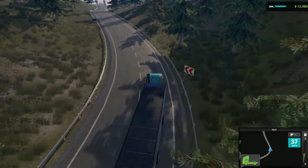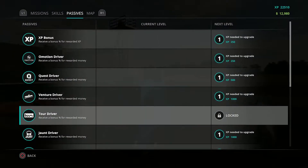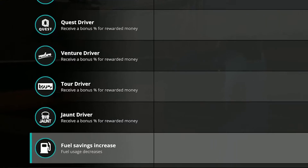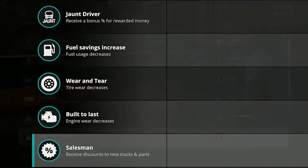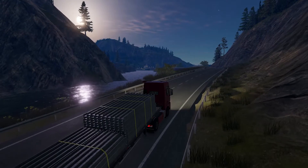You also gain the ability to upgrade different passives with experience. These passives can be seen in the next tab. Here, you can upgrade passives such as bonuses to job rewards, increase durability of different truck parts, garage discounts and more.